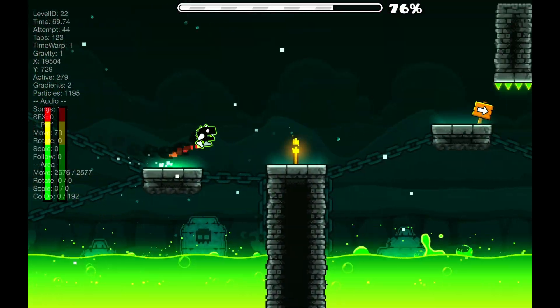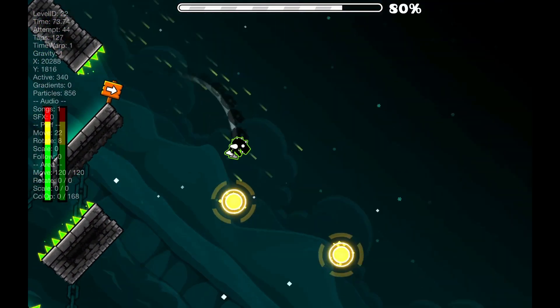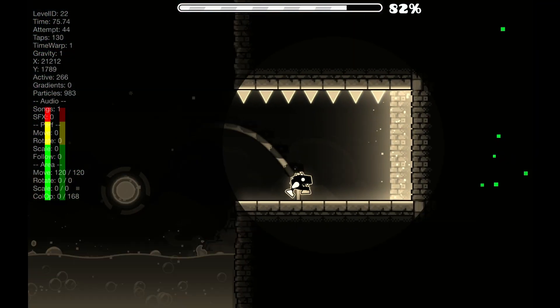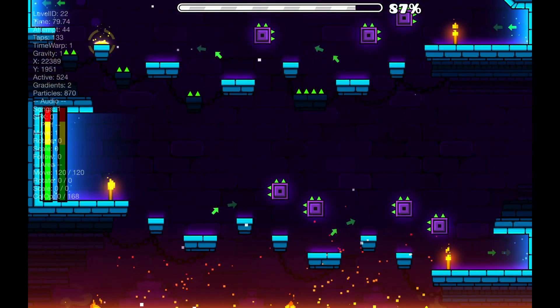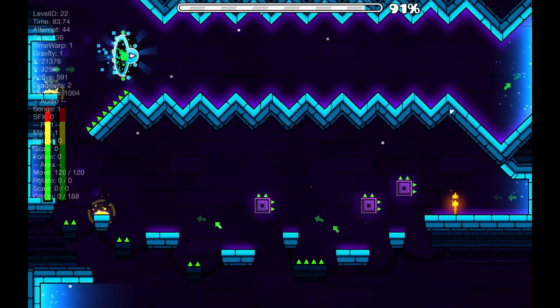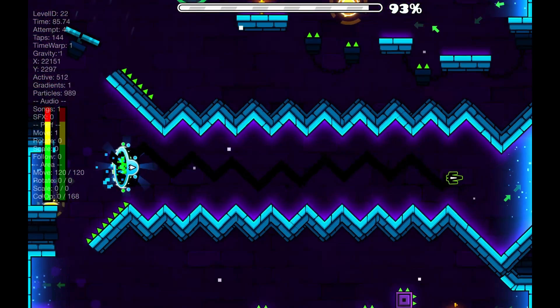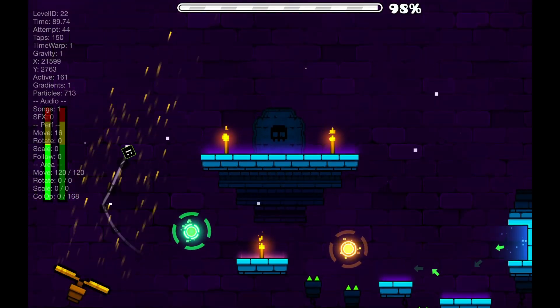At the very end, say you've gotten all the coins — you can still phase underneath the portal and get softlocked. Getting softlocked in Geometry Dash, that's never something I thought I'd ever say. I personally haven't been able to do it because I'm pretty bad, or maybe they just patched it, or I probably just have a skill issue. But why, Robtop?